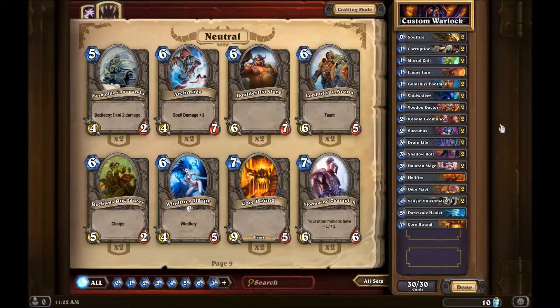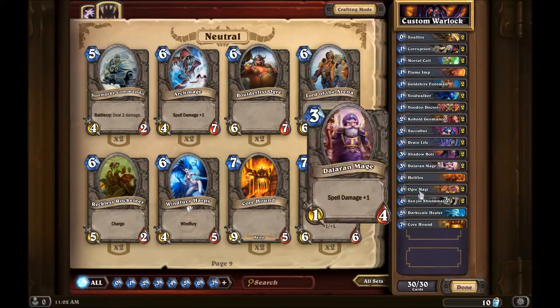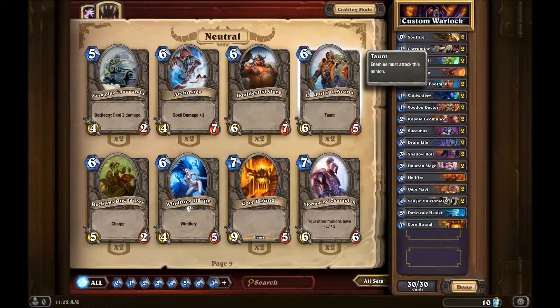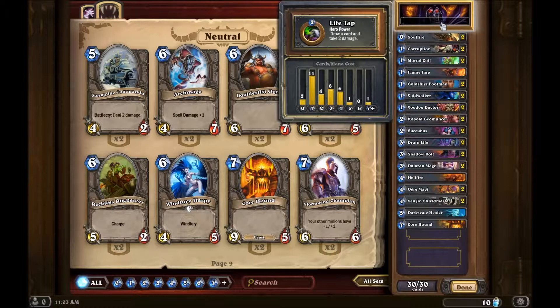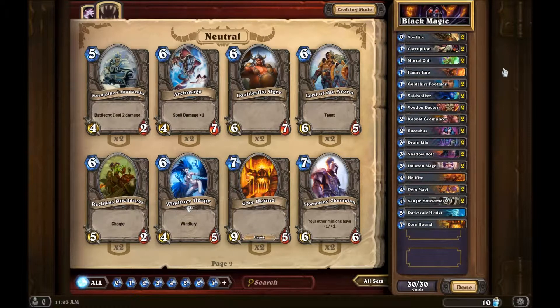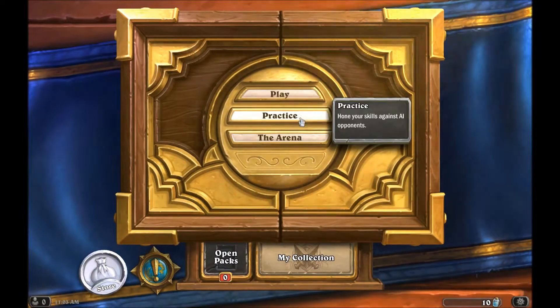Screw it, let's try this. That's basically all you have to do to build the deck - it's a 30-card deck. You go to your collection and click on them, two per deck. You can also rename your deck. I'm gonna call it 'Black Magic' because Warlocks are apparently evil. There we go - 'Black Magic' saved. So that's my deck. Now we've got that saved, let's go to practice.